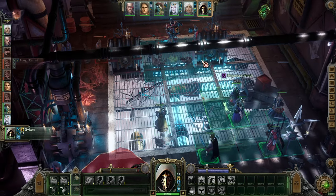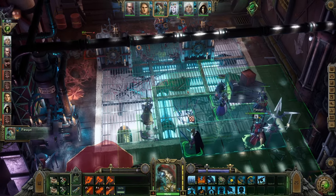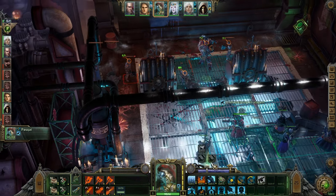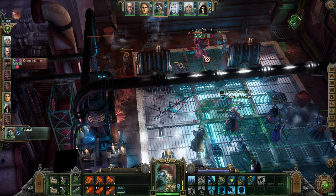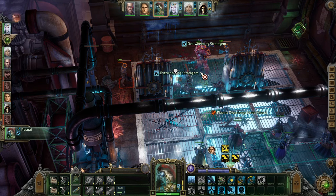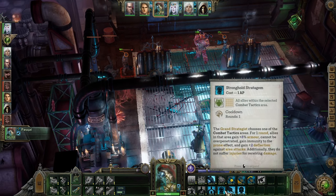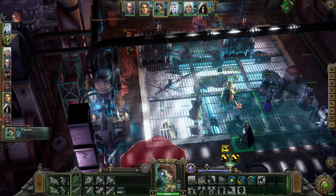Everybody in this area will inflict quite a bit of damage - the chaos marine is debuffed, opening him up for more damage. 50/50, unfortunately a miss. Everybody gets Joint Analysis. Before anything starts amidst the carnage, Argenta gets her turn - moves up, using all of her abilities. 100% hit chance with this guy.